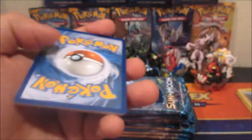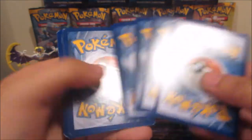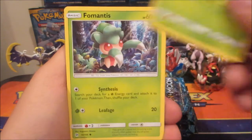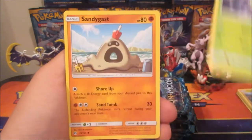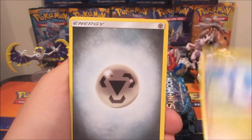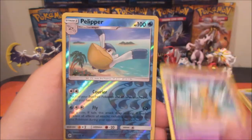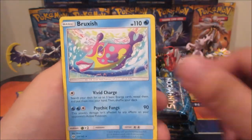Here's another code for you guys — I'll probably start giving out two codes in each video for these bigger openings. Alright, pack two: we got a Gastly, Dratini, Metal Energy, Steenee, Bewear, Hypno, Pelipper reverse, and another Bruxish.